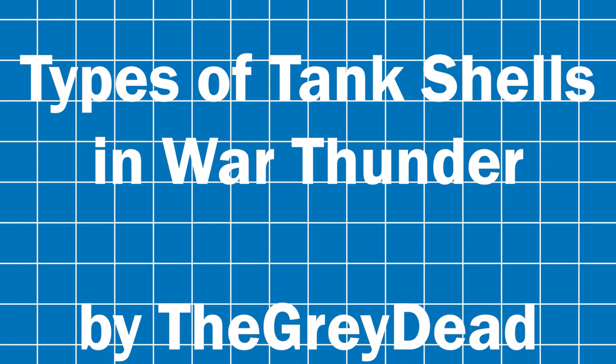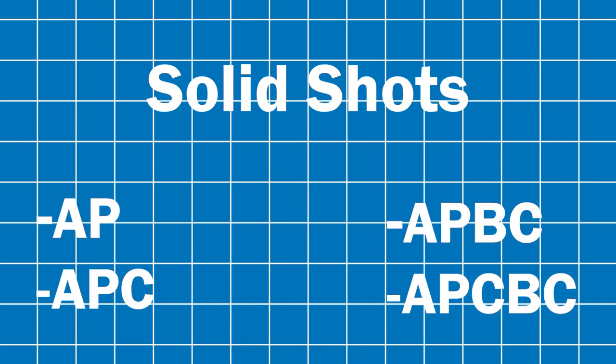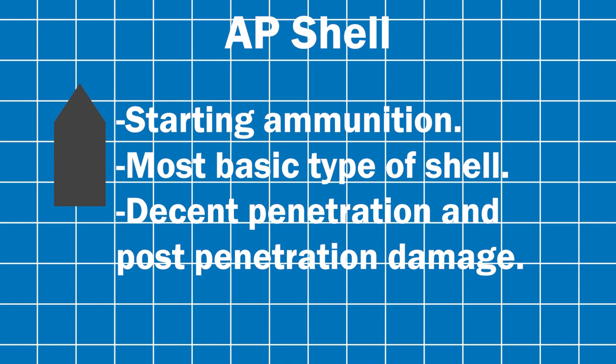The types of tank shells in War Thunder, organized by category. First, the solid shots — starting with the armor-piercing shell. It's the most basic shell in the game. It uses kinetic energy to penetrate the armor, and relies on spalling to destroy targets inside the tank.